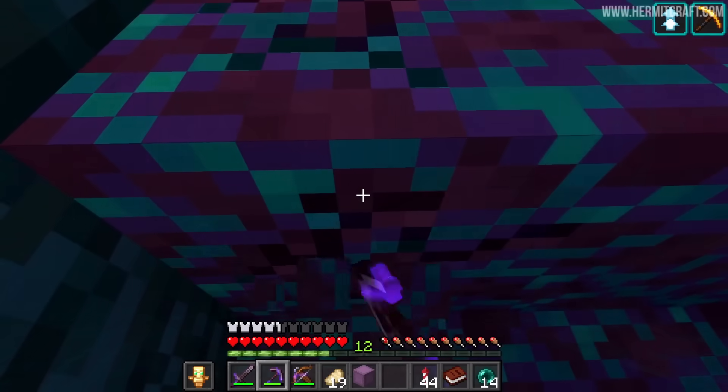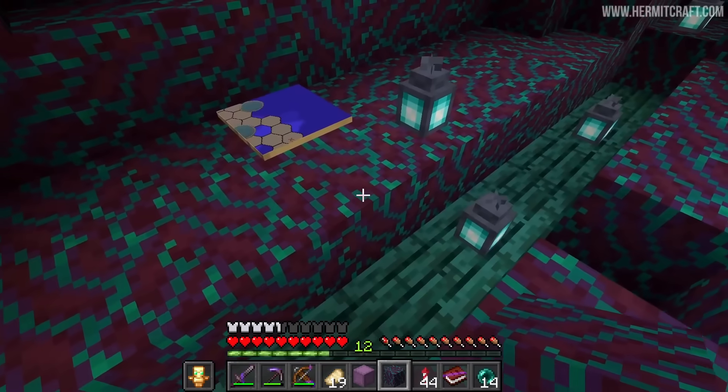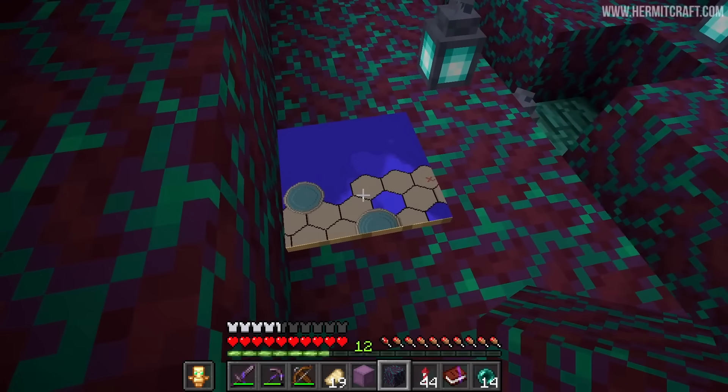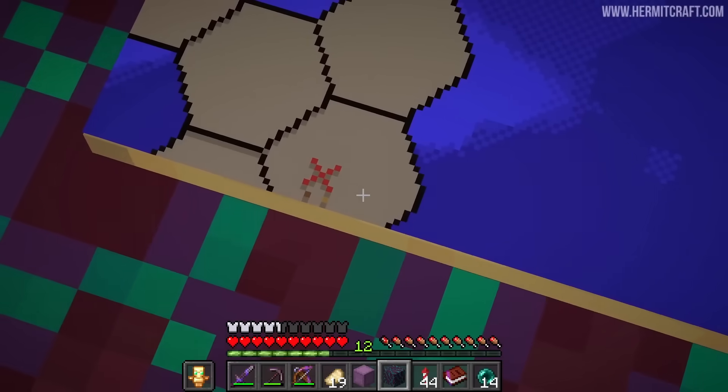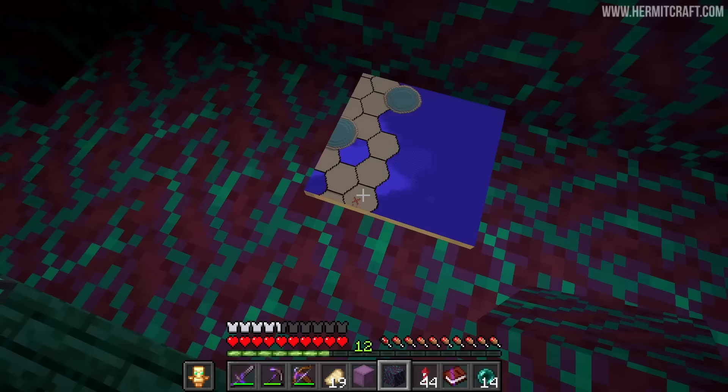We're breaking into another one of Wren's blimps. Inside of here, things are a little different - they're lit with lanterns, but there's a very obvious map on the ground with a literal X on it. That is the treasure right there, plain and clear.